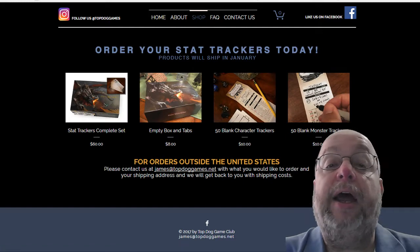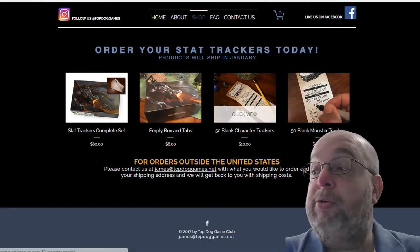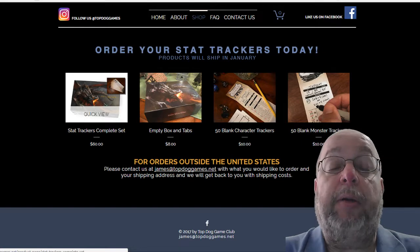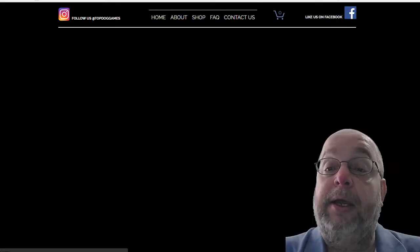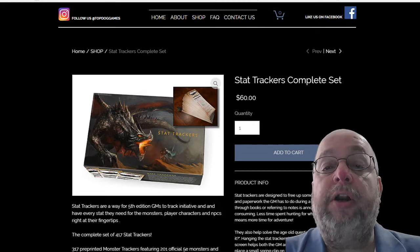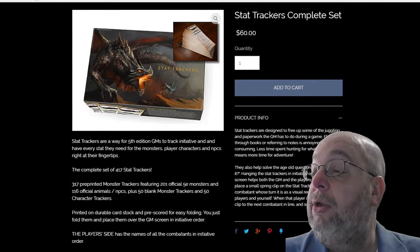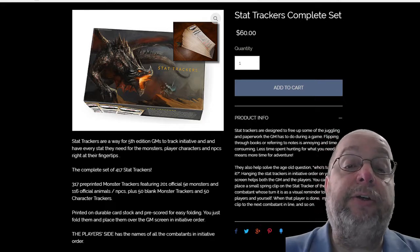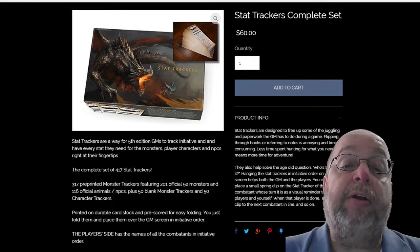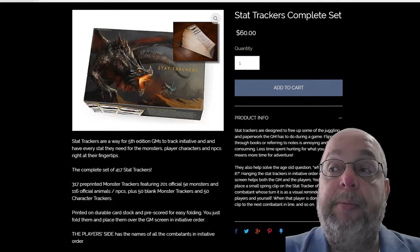This is what they have — the stat tracker is what I ordered. I was originally thinking about getting the blank monsters, but I got the stat trackers for my players. This is what I wish I had picked up — it comes with stat trackers for a $60 price tag. It includes 370-plus pre-printed monsters: 201 official 5e monsters, 116 official animals and PCs, plus 50 blank monster trackers and 50 character cards.